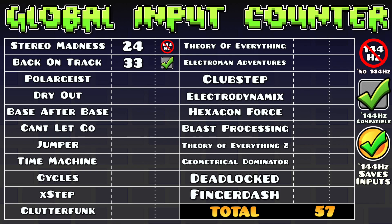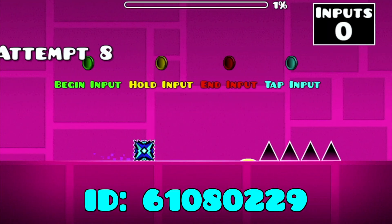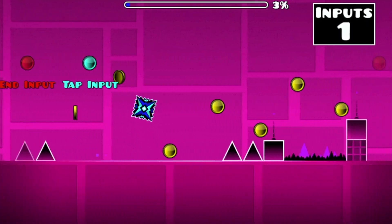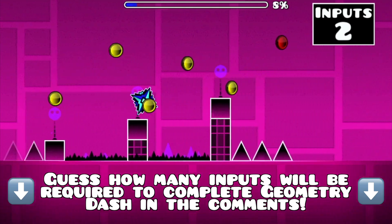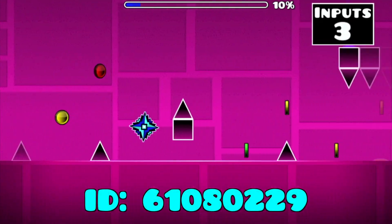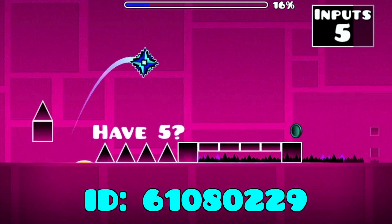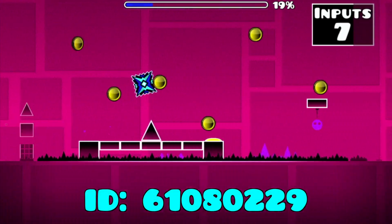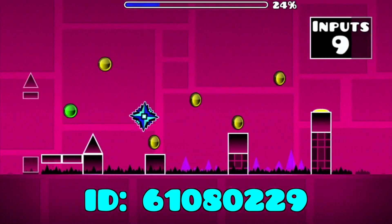From here on out we'll be adding each input total to this global input counter to keep all of you updated. Now that we have the series underway complete with a global input counter, I'd like to encourage all of you to guess how many inputs are required to complete Geometry Dash. Personally I'm going to be optimistic and say with confidence that we can keep this number below 2000 — maybe even below 1900. Let me know your guesses in the comments below.